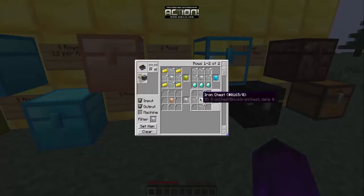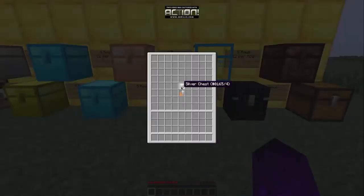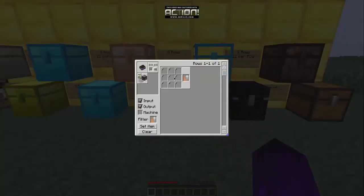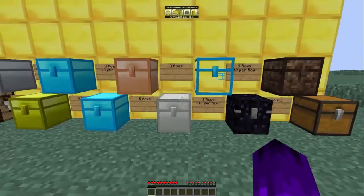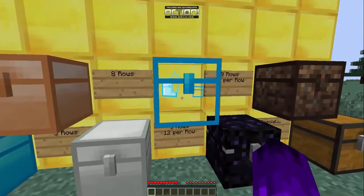To craft the silver chest, you surround an iron chest with four glass to get a silver chest with eight rows. There doesn't appear to be an upgrade for it in my craft guide, which might be a bit glitchy.